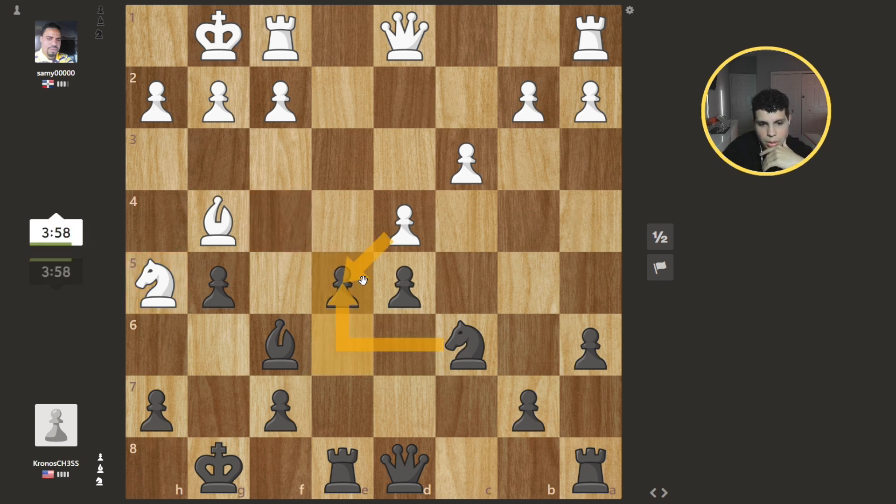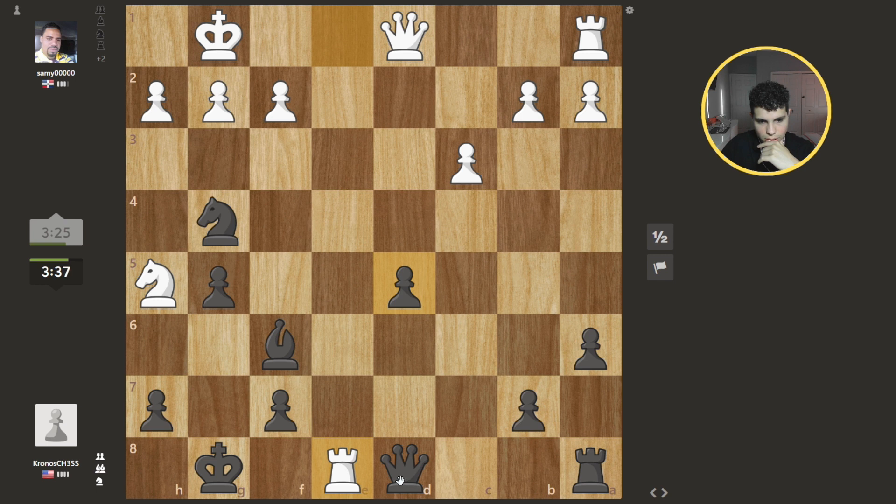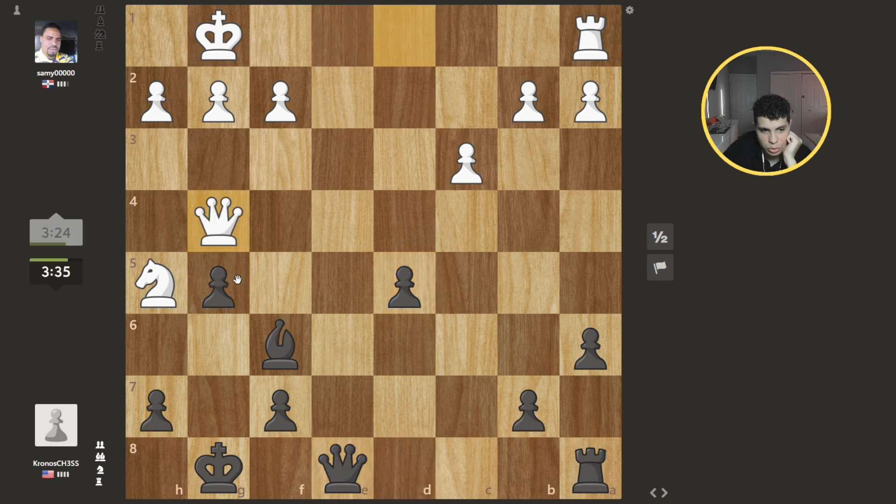We gotta go here because if he takes I'm gonna take with my knight and target this as well. This is the worst play I could have done. I have a strategy: whenever I think of a move before I do it, I'm gonna do something else, because if I do a move it's gonna be the bad move since I suck — so if I do the opposite... hey, come on guys! Now do I take with the rook or take with this, targeting that? If he takes here and I take, he can go here with the pin — oh man. If he takes I take, he can take this back — it's fine. Hopefully he makes the mistake of thinking he can do this, but I can just take there.